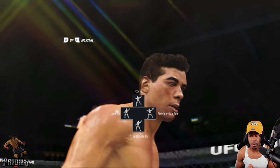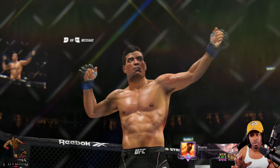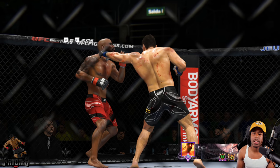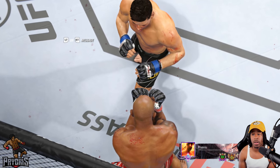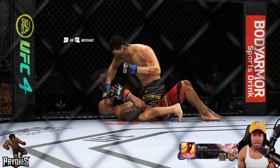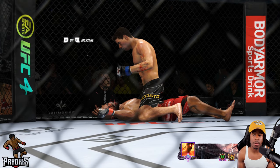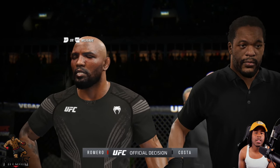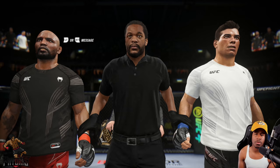That was a division 20 opponent — a very strategic fight. It wasn't easy; I did get knocked down and rocked. But I kept my composure, stuck to my game plan, and got the finish. I'm not doing anything extravagant — things you guys could easily do too. Against lower division opponents, Paulo Costa against division 8 players would be even easier because lower-ranked players tend to throw crazy strikes and leave themselves vulnerable to counters. Moving on to the next fight.